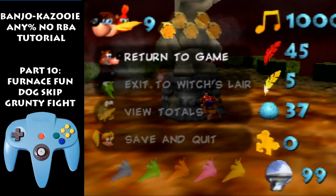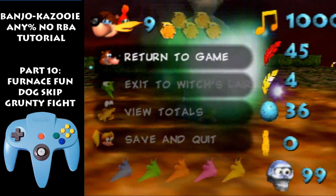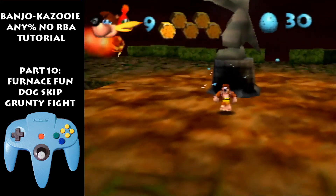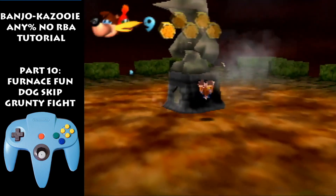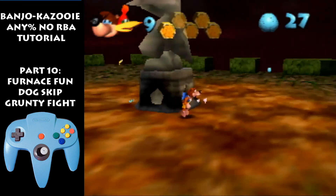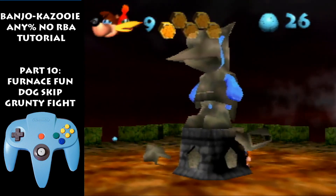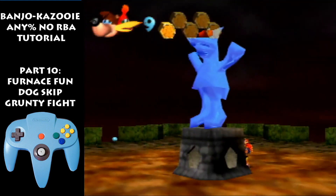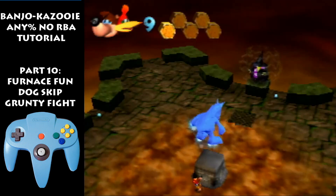Ideally you would have more than one health here. Shoot five eggs then take damage, then shoot five eggs in here. If you make a mistake and don't have enough time, you can either wait or shoot two eggs from here and walk forward to shoot the other few. And then that's it — GG. I hope that was helpful. Grunty fight is really hard, really really hard starting out, but eventually you'll be able to do it without dying. I hope this tutorial helps you learn this category — GG!